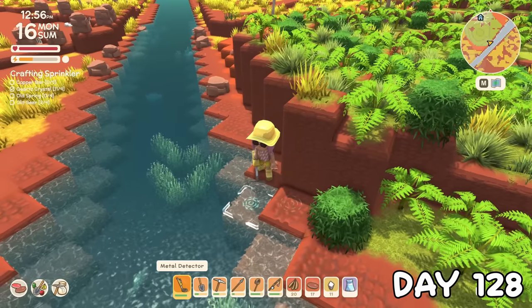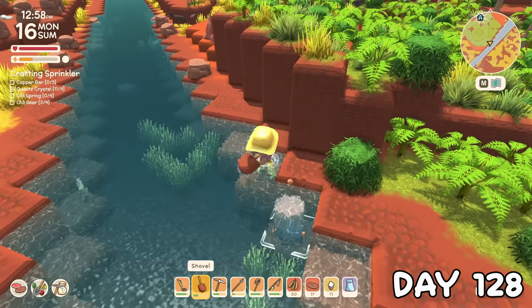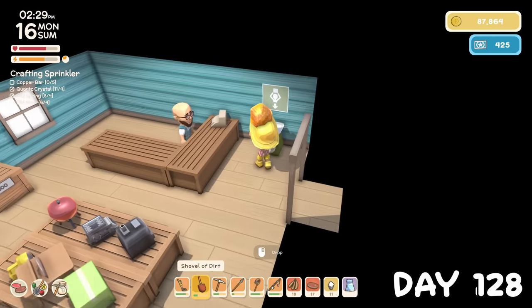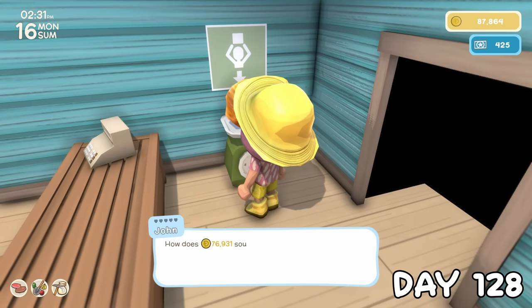Since I still needed to make more sprinklers, I was out treasure hunting again. When I started this game, I never thought I'd see the day that I'd be short on old springs, but here we are. As soon as I found an amber chunk, I had to run it straight to the store to sell because we needed that coin and I didn't want to forget where I put it.